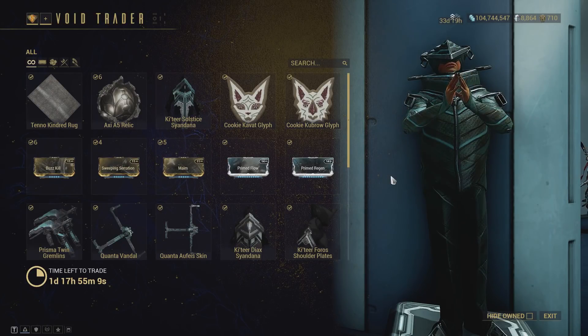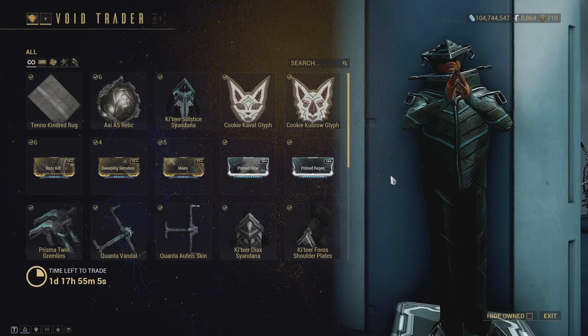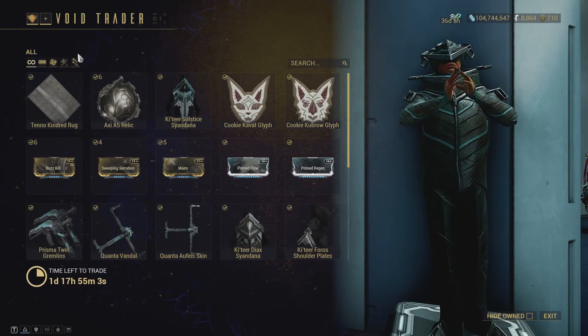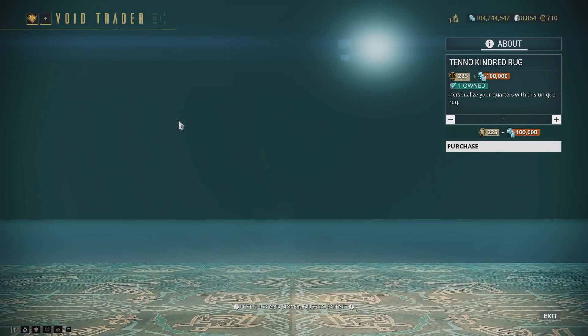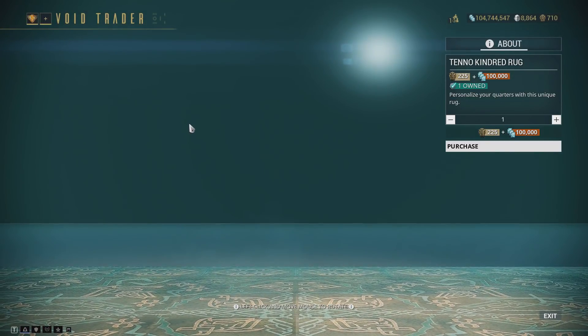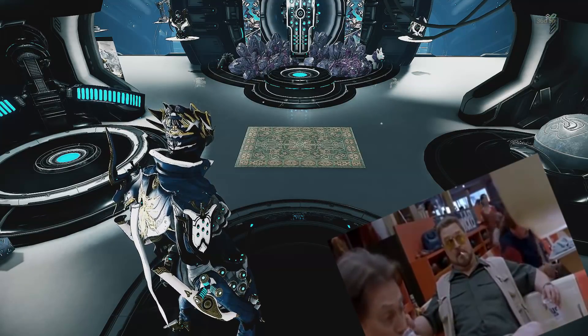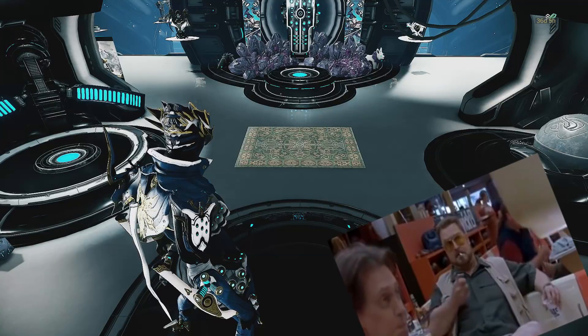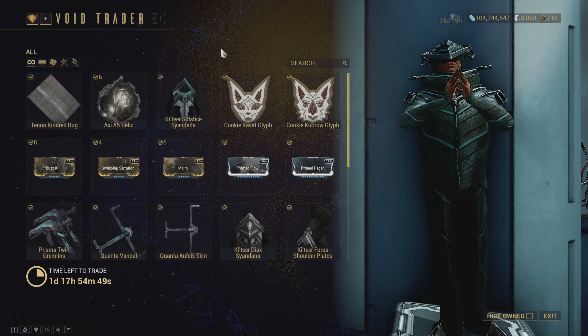Hello and welcome — Baro Ki'Teer is back, so let's talk about what he has brought for us today. His new item is a rug, which I've already thrown down in my quarters. That rug really tied the room together. It's okay — I don't mind it, it could probably stand to be a little larger, but aside from that let's get into the real offerings.